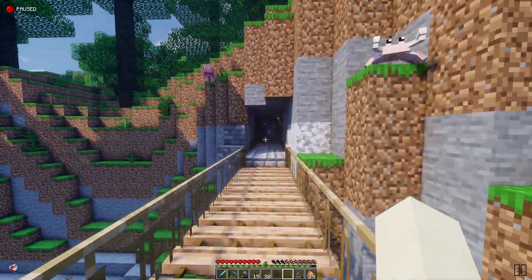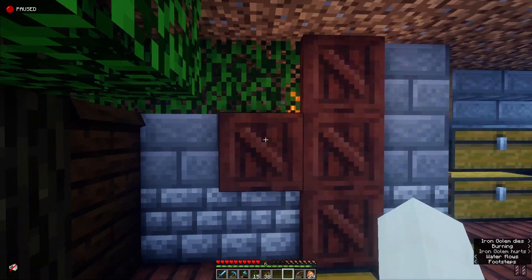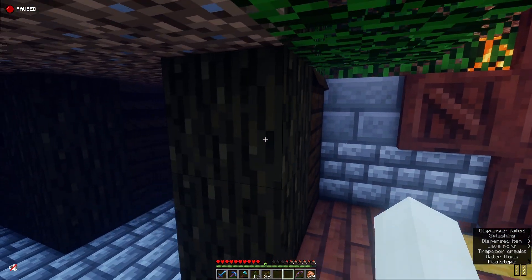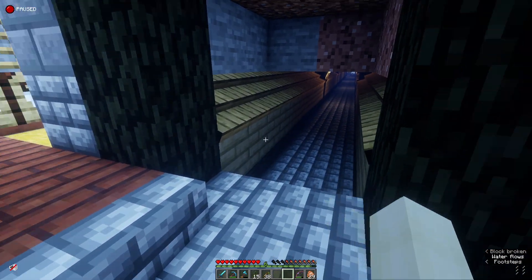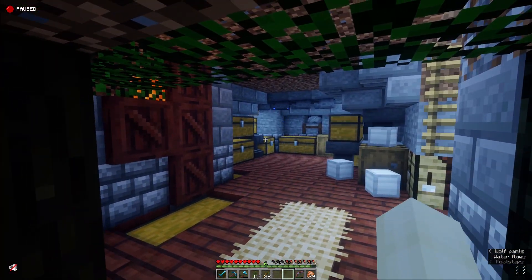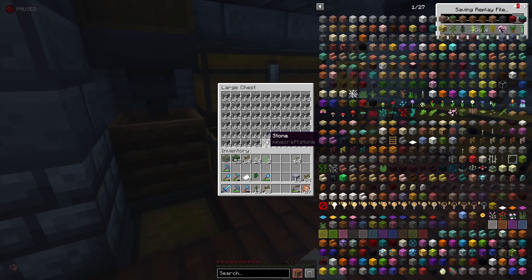This will take me over to the iron farm, which I had to rework a little bit because of the way it connected. It actually butted right up against the cobblestone generator over here, so I couldn't shift it any further over or make it align properly. It's a little off, but it is what it is. I also had to make this bigger because now we had to incorporate a lot more chests.